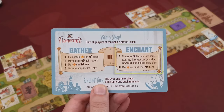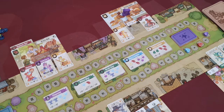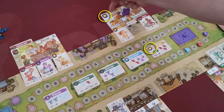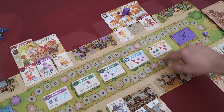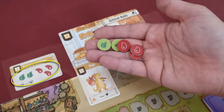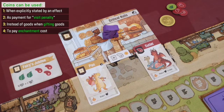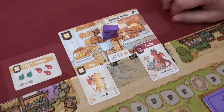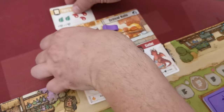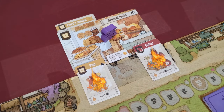Now let's explain enchanting a shop. Instead of gathering, you can enchant the visited shop. Select a face-up enchantment card whose good in the top left corner matches the good of the shop you're at. The empty enchantment card slot is not replenished immediately. The player must spend all goods depicted on the enchantment card back to the supply — coins may be used if goods are missing, unless the card depicts a no-coin symbol. After paying the cost, the player gains all bonuses shown in the bottom left corner of the enchantment card, and the card is placed beneath the shop card.